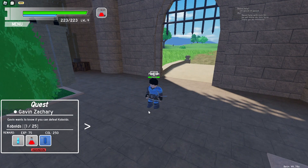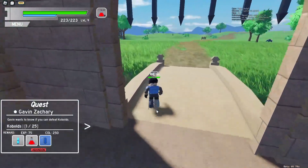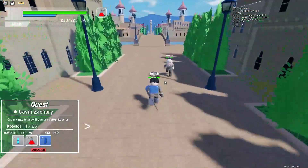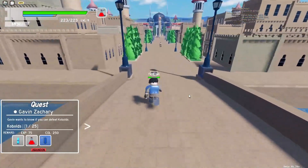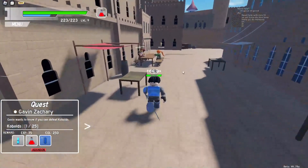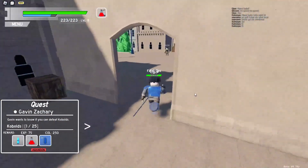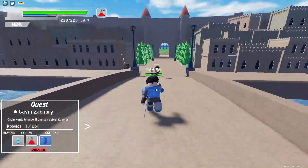Roblox World of Aincrad Floor One guide. When you start off, you want to first get the first quest, come out here and kill your boars. Then come back in — your quest automatically redoes itself. You're gonna want to talk to this girl and get her quest. It'll be the wolves, and then you go take it to the wolf area.